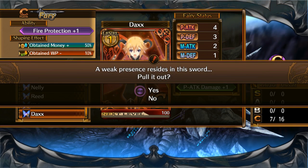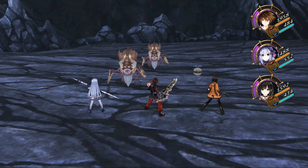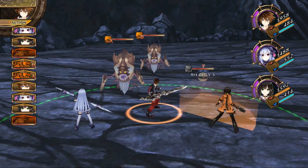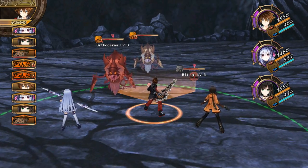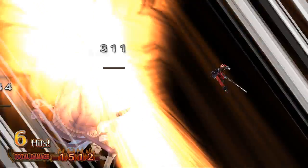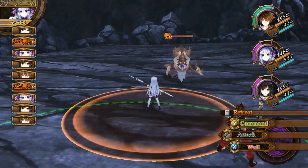A weak presence resides in the sword — pull it out! Alright, it's basically like another trial battle. Let us try to kill these things. Can I get more than one? Yeah, that attack hits more than one — let's do it!